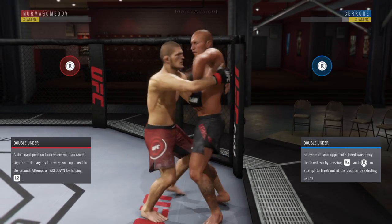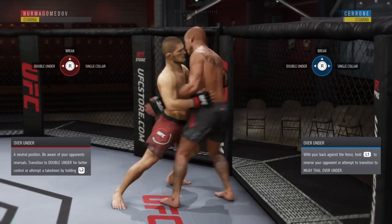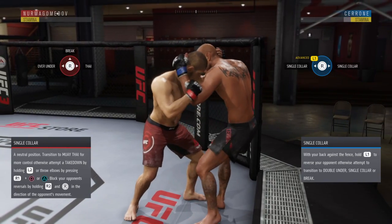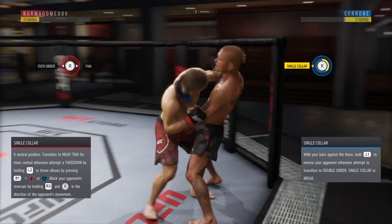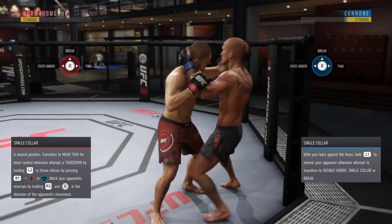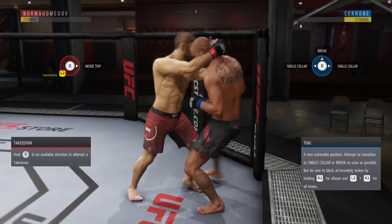If someone's trying to spin you and get you against the cage from over-under position — if you see them turning to the right, that's R2 to the right. Going to single collar, he has two positions he can go to now because he's less controlled: R2 to the left if he spins left, R2 to the right if he spins right. Khabib also has an inside trip from Muay Thai to pull you away — R2 and down is how you stop it.